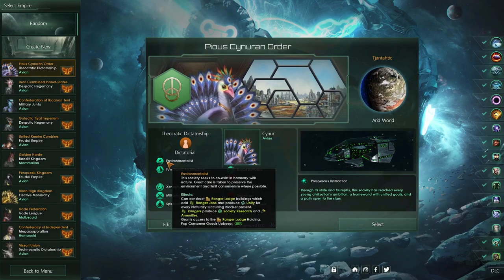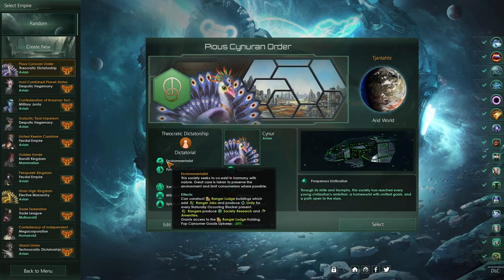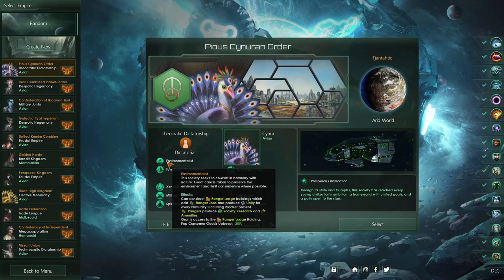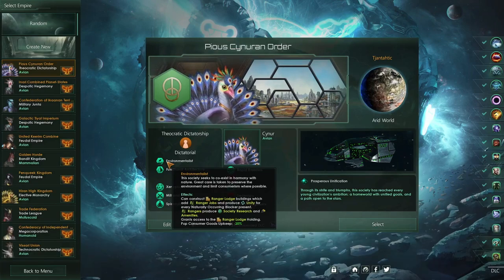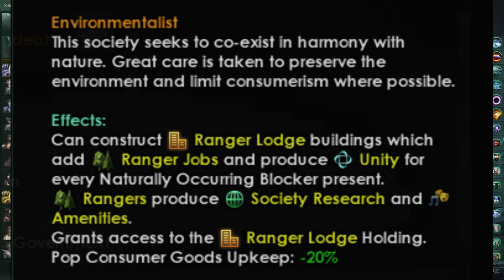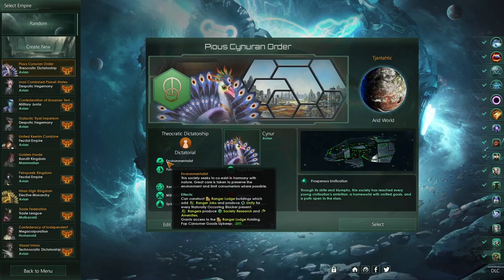It has had some changes recently. If you've played with this in the past, it used to only reduce the pop consumer goods upkeep by 20%. They've added quite a bit to Environmentalist, and I just wanted to see how it plays out in 3.6. I haven't used it since they've added in the Ranger Job, the Ranger Holding, the Ranger Lodge.